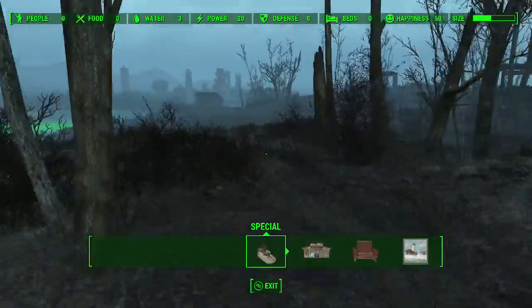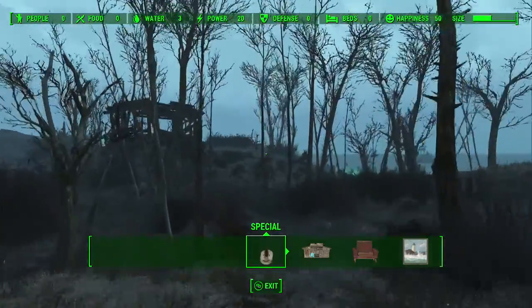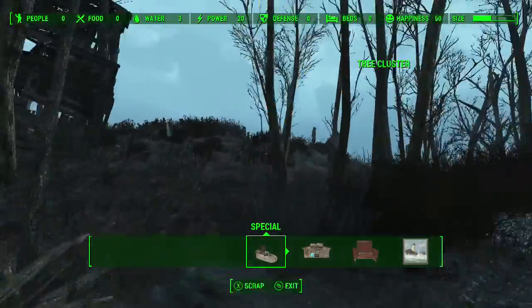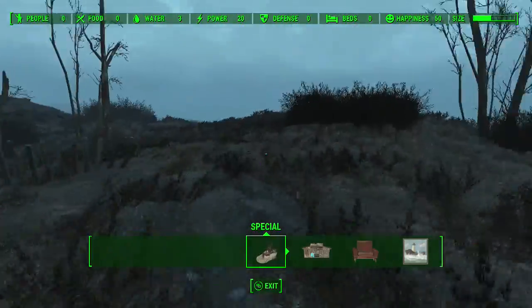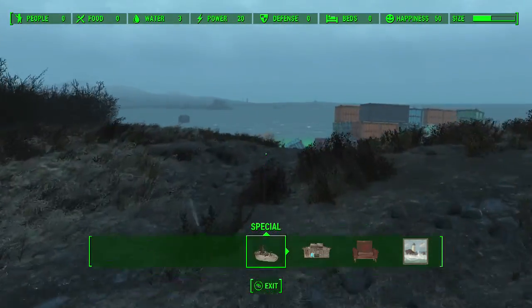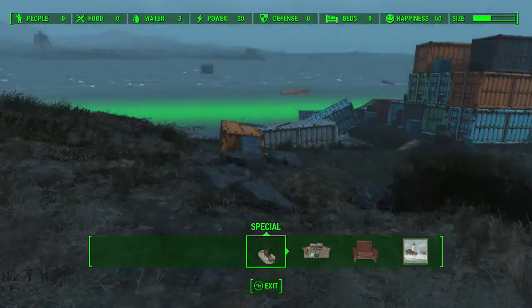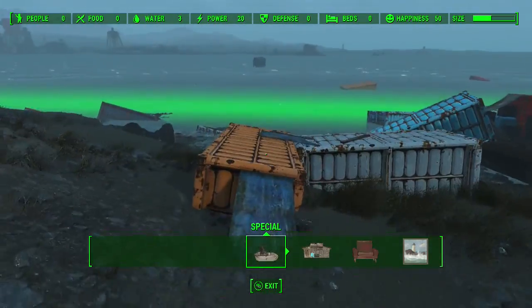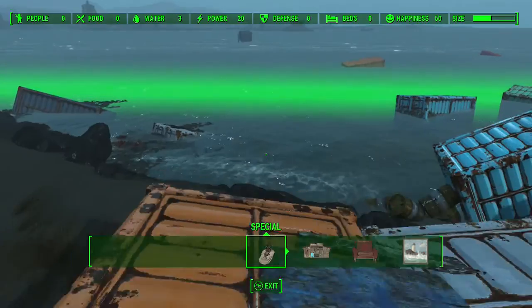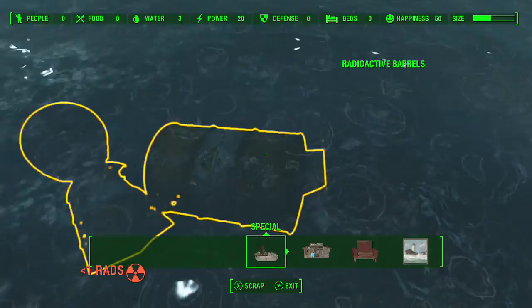When you finally pop over the workstation and realise just how much there is to do, you start noticing that this is going to take you hours to destroy so you can rebuild. There is so much stuff here. I wiped the entire plate clean and I had 3,000 wood and 1,000 steel. The steel is over by the containers and stuff.